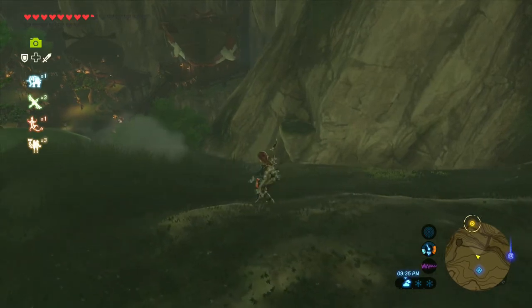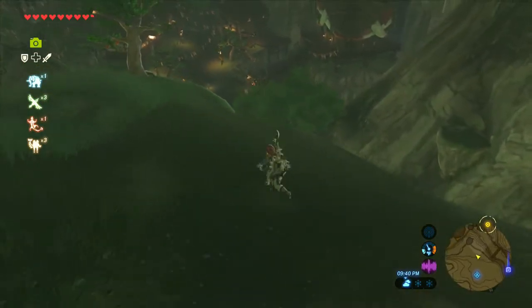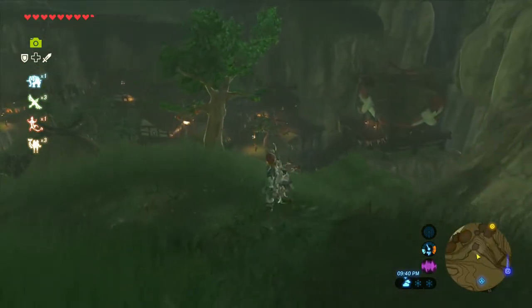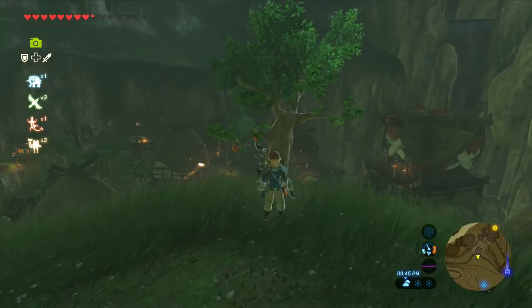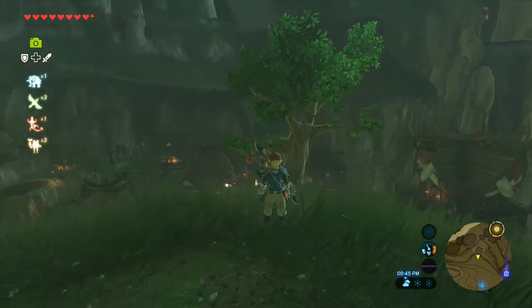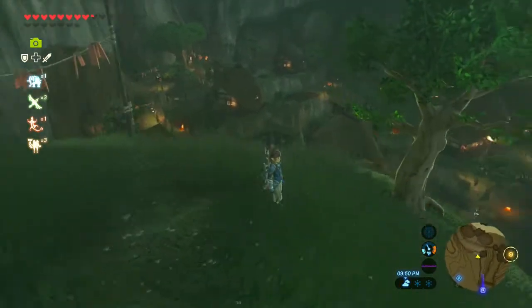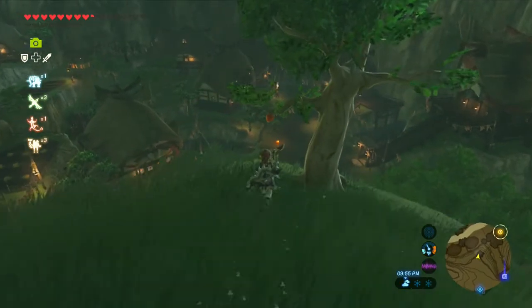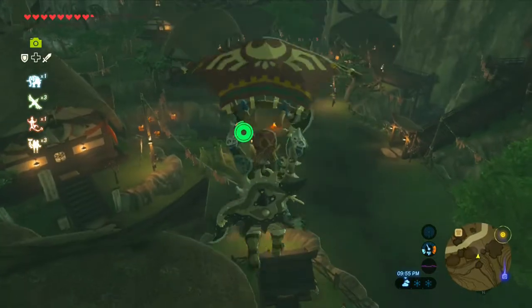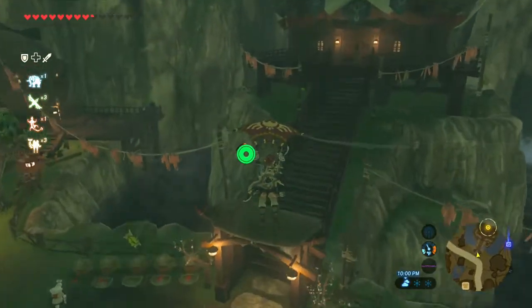Last time, we continued to explore Hyrule Castle. We managed to find the shrine that was hidden down in the dock section of the castle, found a few recipes, found a few armor pieces as well, and overall we've done a pretty good job of just kind of getting some extra stuff done.